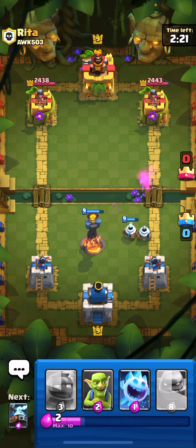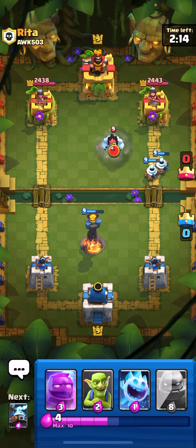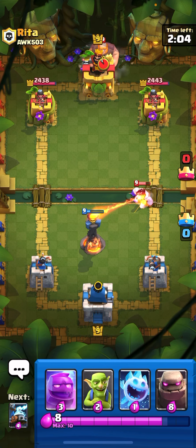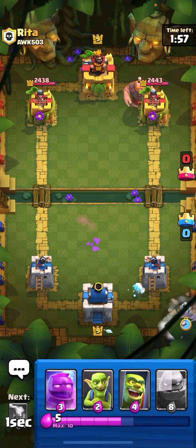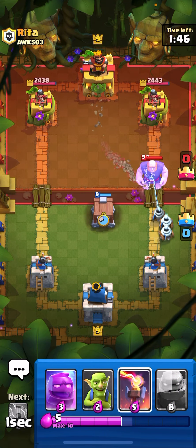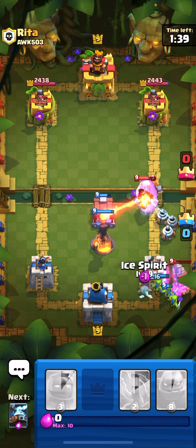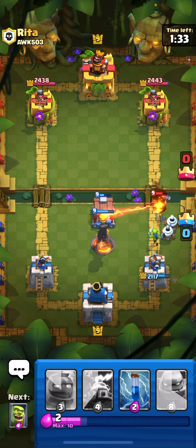Zappies should kill the Spear Goblins and we should do some damage to the tower. Nope, he has Ice Golem — okay, I think our tower is going to take it out though. We can drop our Ice Spirit and drop Zappies in the back. I don't think there are any spells in the game so we're chilling with the Zappies. Let's put Goblin Cage and Inferno Tower. Let's put Goblins, and Ice Spirit to jump on the goblins and freeze them. Our tower is going to take some damage but it's all right.